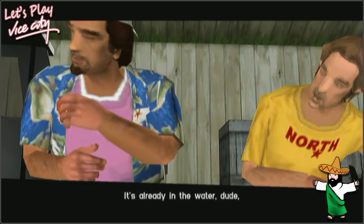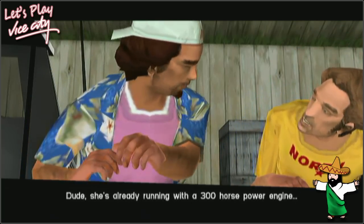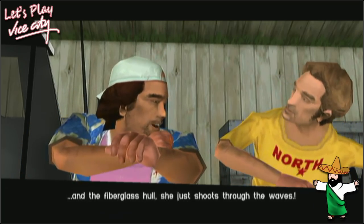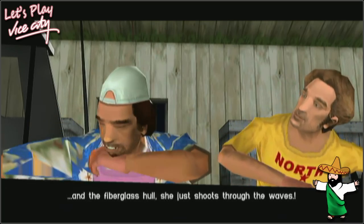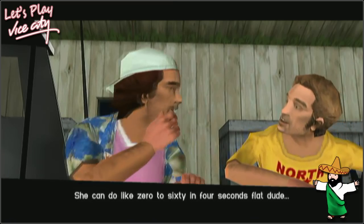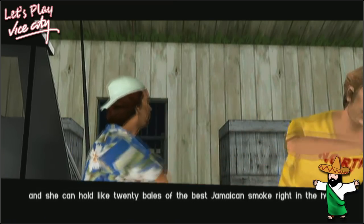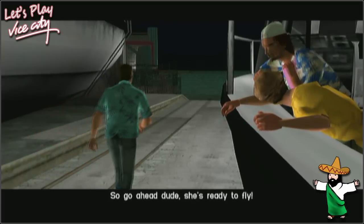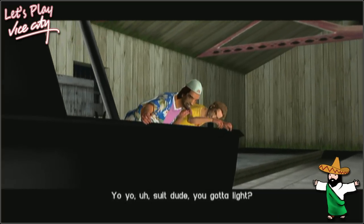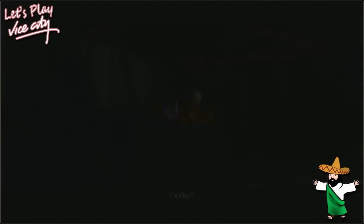Ooh, stoners. It's already in the water, dude. I thought you might want to try her out. Dude, she's already running with a 300 horsepower engine. And the fiberglass hull? She just shoots through the waves. She can do like 0 to 60 in 4 seconds flat, dude. And she can hold like 20 bales of the best Jamaican smoke right in the hull. So go ahead, dude, she's ready to fly. Yo, suit dude, you got a light?